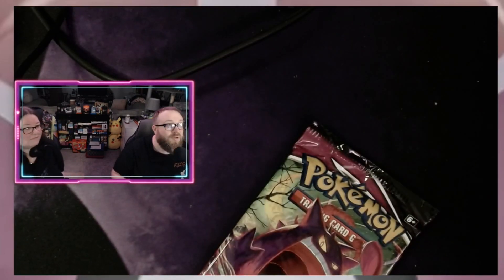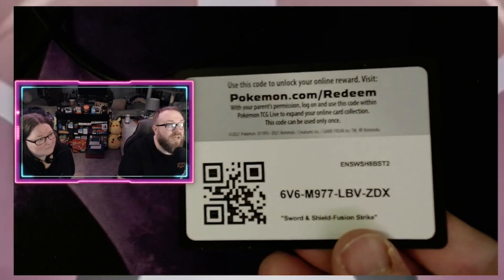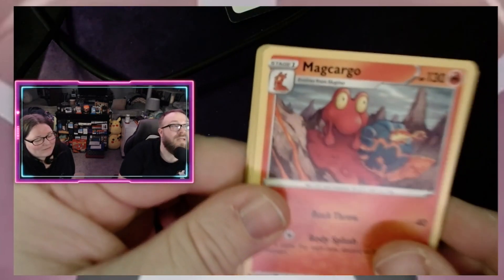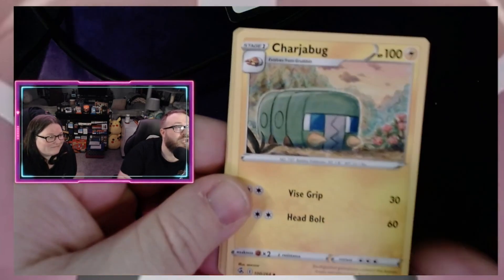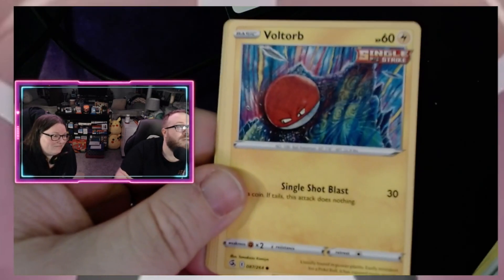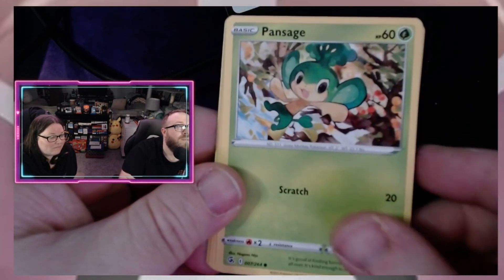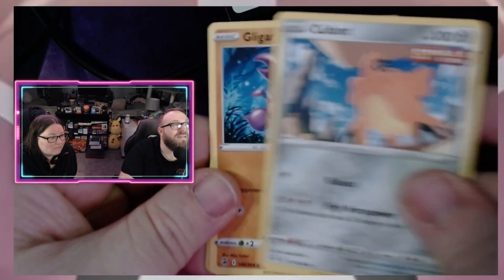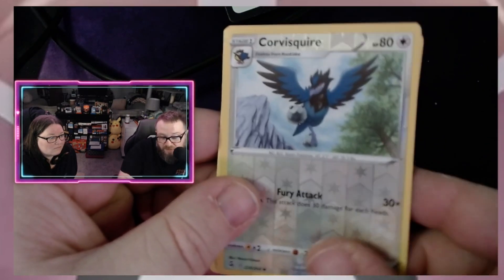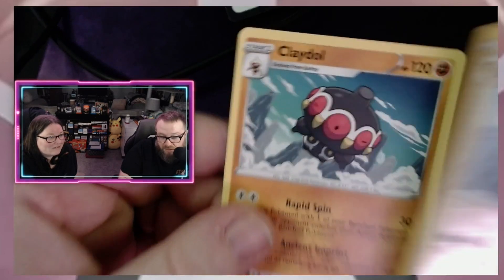Chilling Reign or Fusion Strike? Want to do Fusion Strike? Alright, there's a code, there it goes — one, two, three, and four. Main is going electric, I'm gonna go fire. It's grass. Barkgoat, a Charjabug, a Judge, a Shellder, a Voltorb — I like the artwork on that one — a Pansage, a Gligar, a reverse holo Corpish, a Squire, and a Claydol.